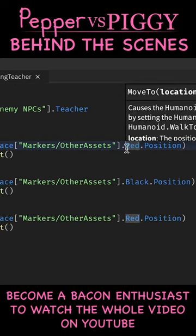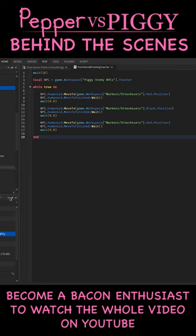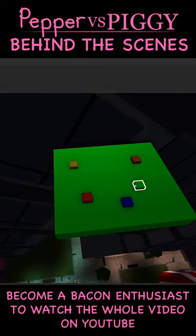The script tells the NPC to go to the red part's position. If you remember in my previous behind-the-scenes video, I brought up that the NPCs follow these markers that I've placed around the map.